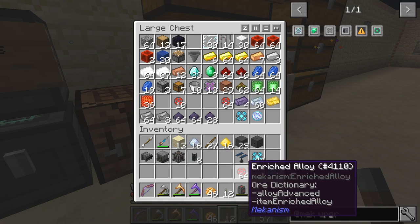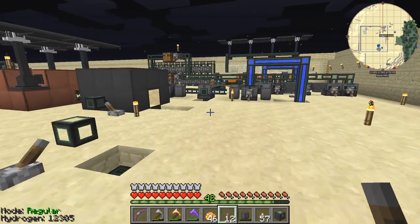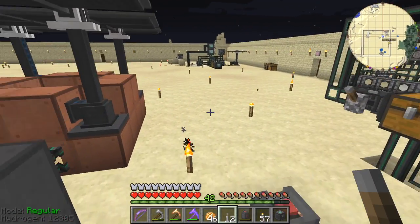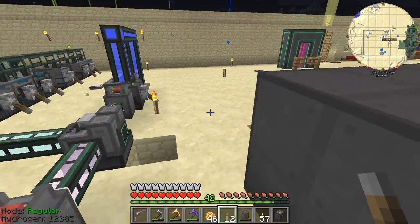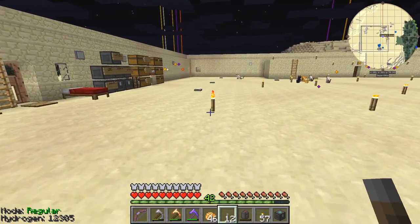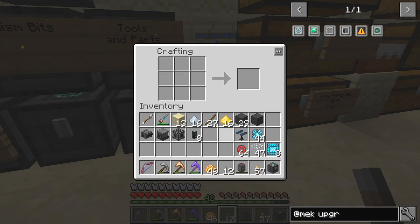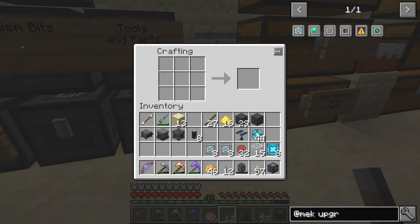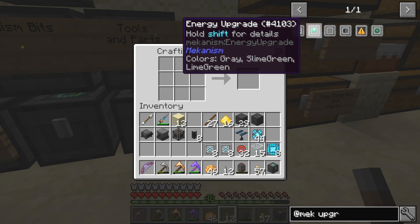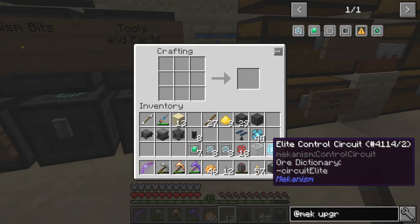We've got 31 glass in there, gives me 47. Let's see what we can make with those. Speed first of all — that's the osmium one — I can do 16 of those. I haven't quite got enough for the energy upgrades. I can do seven, so I need some more glass. Let's go make some more glass while we're waiting.